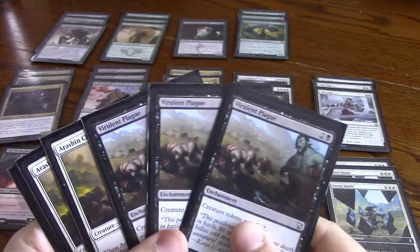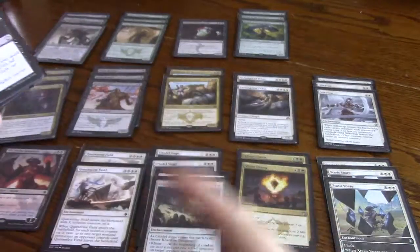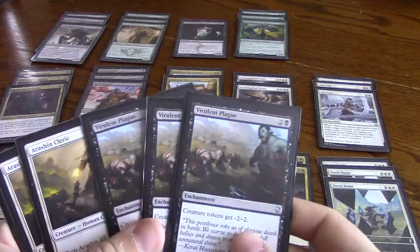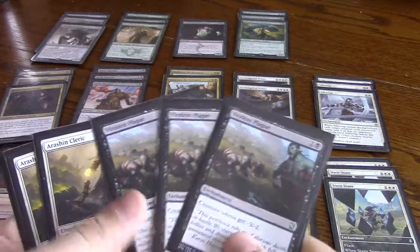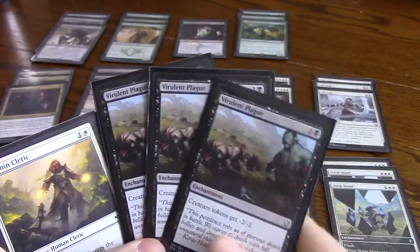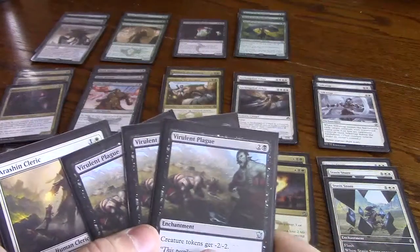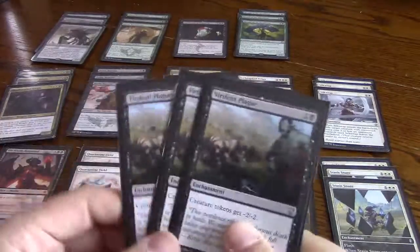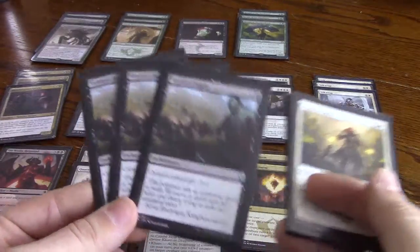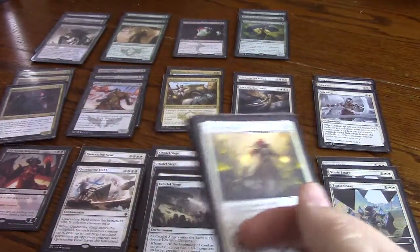Three Virulent Plagues — a lot of the removal here is single target, which is not great against tokens. There are some token decks that are really good, so Virulent Plague just hoses their strategy. Three in there, and they're enchantments so they kind of work with the other stuff and they just completely ruin their strategy.